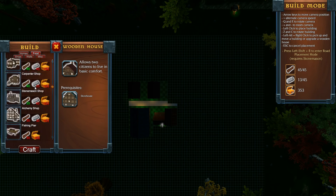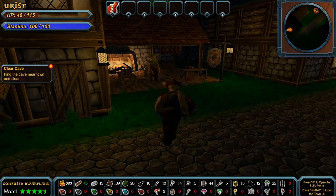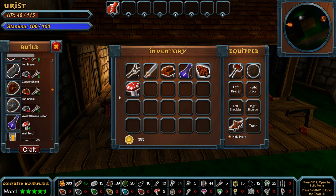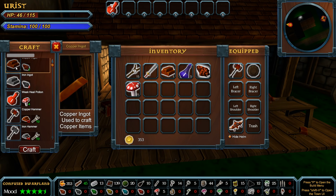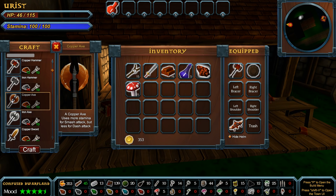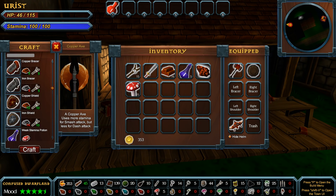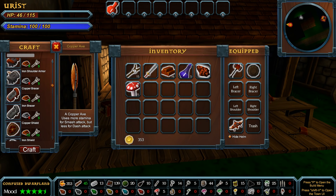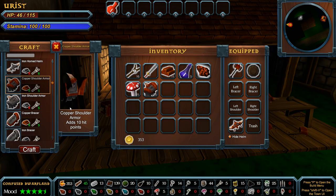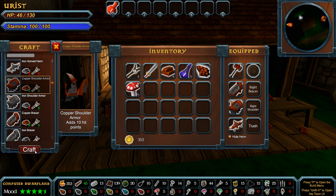We've got a mission: find the cave near town and clear it. Well, I don't need to find it because it's right there yelling at me. But let's first talk with Phileum and make something else. Make some of these and let's craft — copper axe? Uses more stamina for smash attack but does less for dash attack. I can afford a copper shield but I don't ever use my shield. Maybe we should just get some armor — some bracers, some shoulders. Looking good!